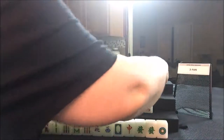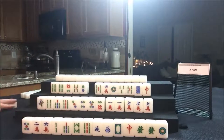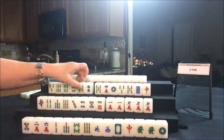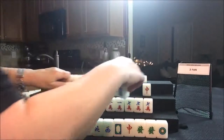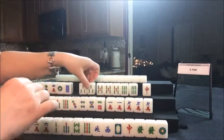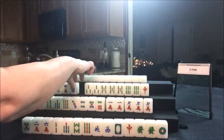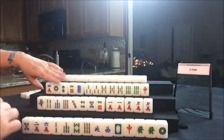Let's see what West has. West has a two flower; I'm going to put that to the lower left for them and get a replacement. They have a lot of bams — let's see if we can get them to a half flush. They have a pung and two pair. They do have five discards though. If they pair up, maybe they could play all pung.